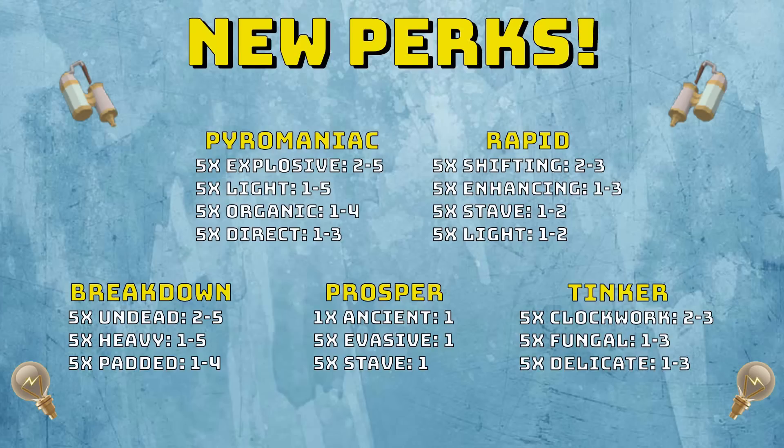Breakdown uses 5x Undead for rank 2 to 5, 5x Heavy for rank 1 to 5, and 5x Padded for rank 1 to 4 — Undead has the highest chance but Heavy will probably be cheaper. Prosper uses 1x Ancient for rank 1, or 5x Evasive and 5x Stave — as it's only a rank 1 perk, Ancient would be easiest since you only need one Ancient component. For Tinker, you can use 5x Clockwork for rank 2 to 3, though Clockwork can be rare and expensive, so you can use Fungal components from Ganodermic Armour — easily obtained through training Invention anyway — for rank 1 to 3. Delicate can also give rank 1 to 3, but I'm probably going to go for Fungal for Tinker.